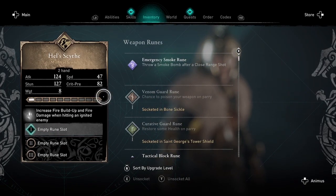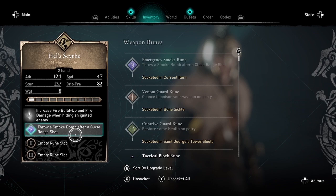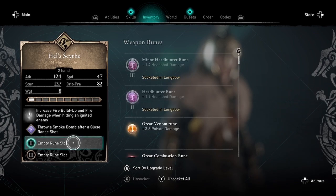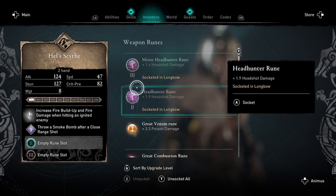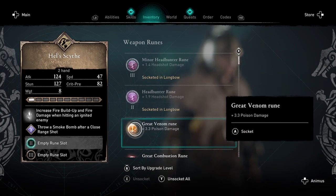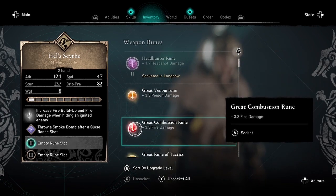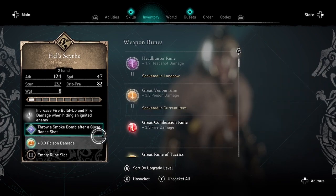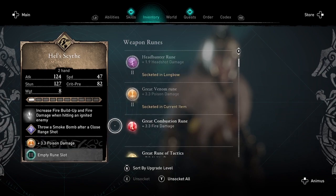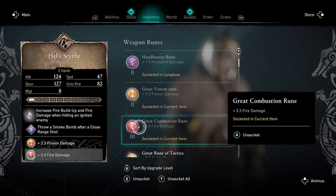There are some runes worth a little bit more than others when you sell them, but the difference isn't that great so I wouldn't worry too much about which runes you select. Keep in mind that whichever runes you socket in the first one will be pretty much overwritten when you socket runes into the second one — the second one is what overrides the first.